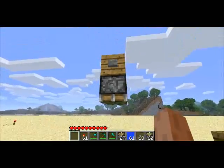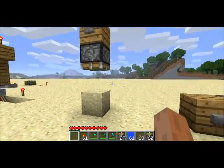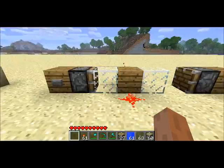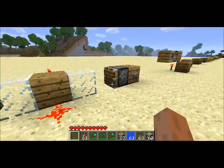Here's a sticky block picking up a sand block. You can see it picks it up, and then it drops it immediately once it's got it. Here's the circuit component, sort of.